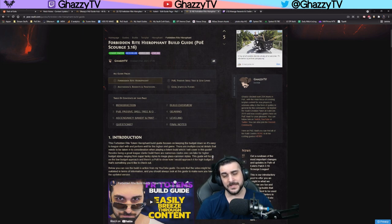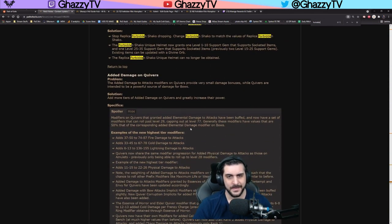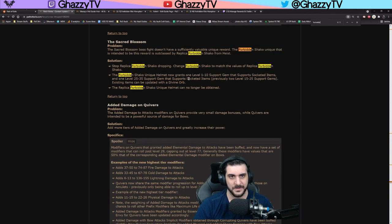This build was kind of up in the air when we discussed how the self-damage increase on the patch notes would work. I reached out to Chris Wilson and Bex, talked about it to them, and we did some calculations and it just looked absolutely terrible. However, they have now updated the patch notes — Forbidden Rite is actually taking away the self-damage on the totems.